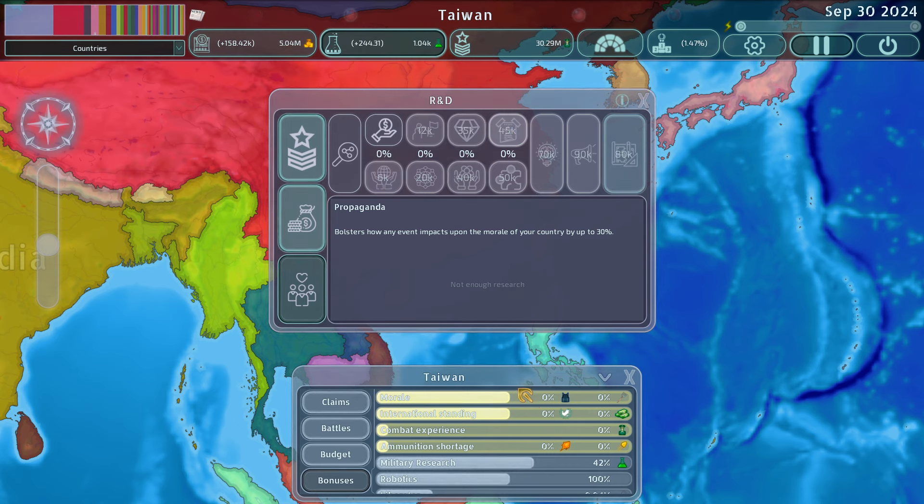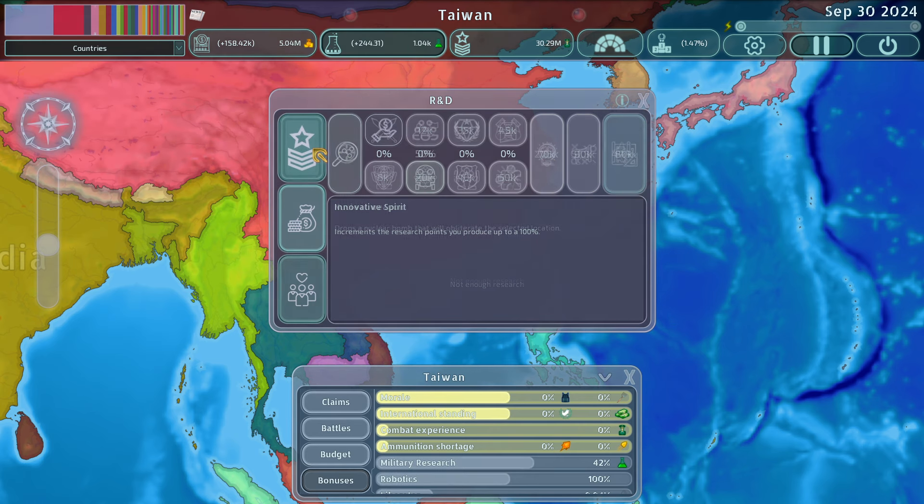Propaganda bolsters the impact of your morale, which we discussed earlier — I don't really use this one. Cultural assimilation increases the odds that countries will give up territory claims on your land by up to 500%, but I don't really have problems with this because I'll just conquer the country. Now here's the big one in the social tree: Innovative Spirit increases research points you produce by up to 100%, which is absolutely amazing.